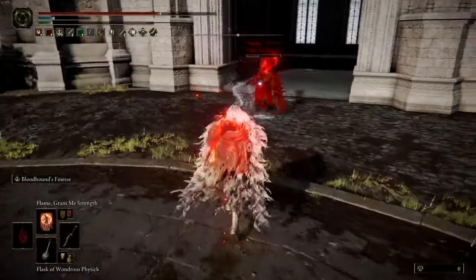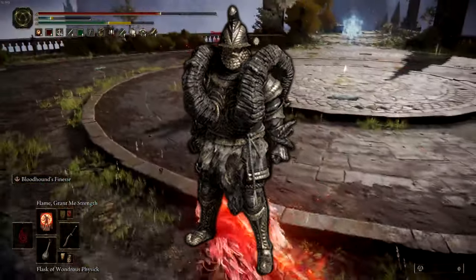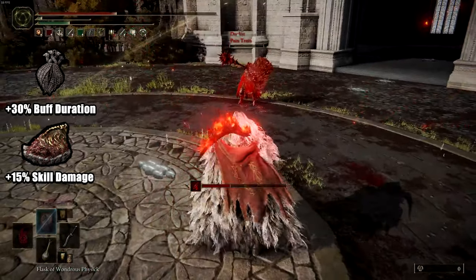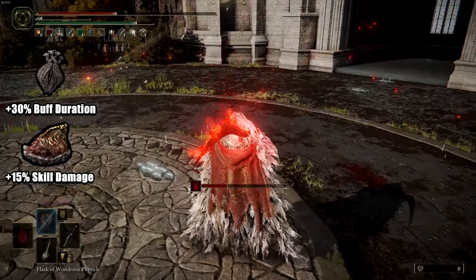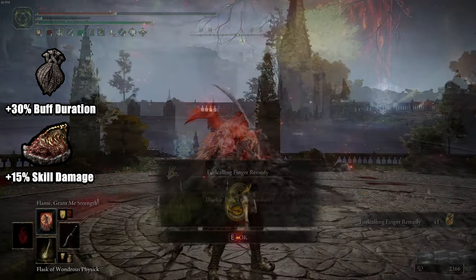This gives you extremely well-rounded power, as you have the HP to sustain attacks while having equip load to hold poise and heavy armor. Radagon's Soreseal or the Crimson Amber Medallion can be switched out in replacement for the Old Lord's Talisman, as it will extend buffs by 30%, making use for longer PvP fights.